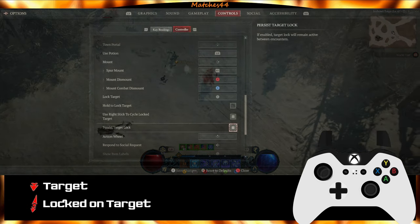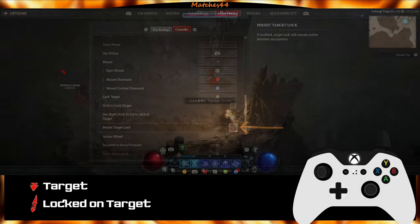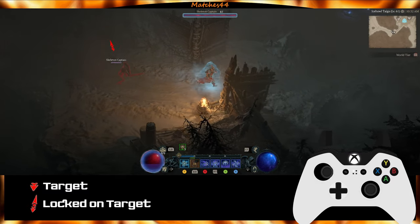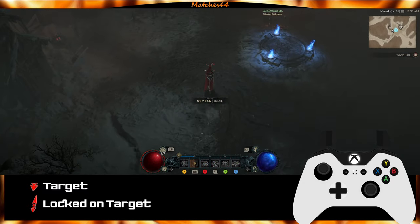There are a couple of options to adjust the behavior of the target lock system. First, persist target lock. When checked, this will maintain a target lock in between combat, making R3 a toggle on/off of target lock. When not checked, it auto-toggles off target lock between combat for you.